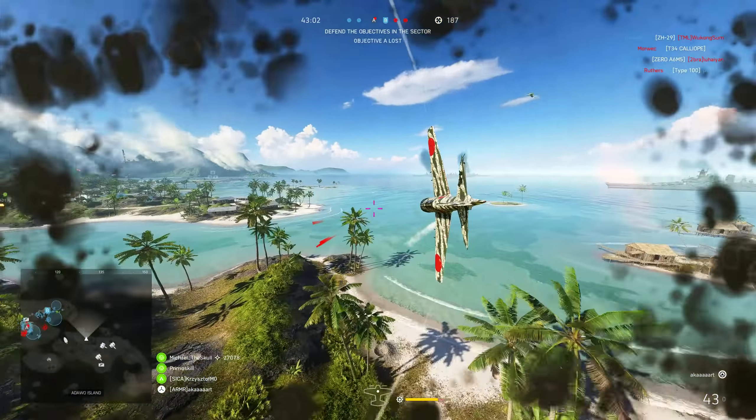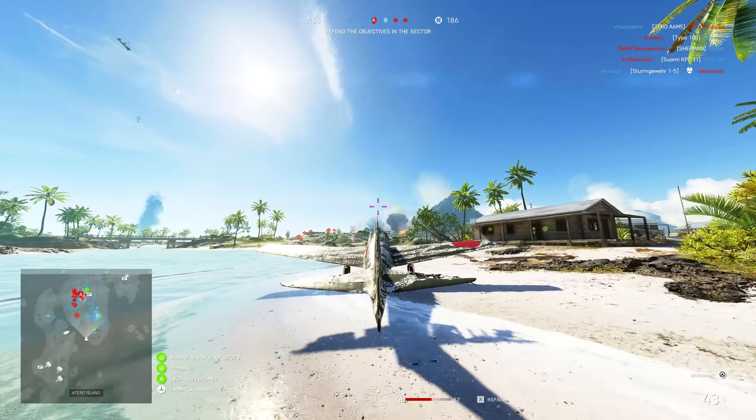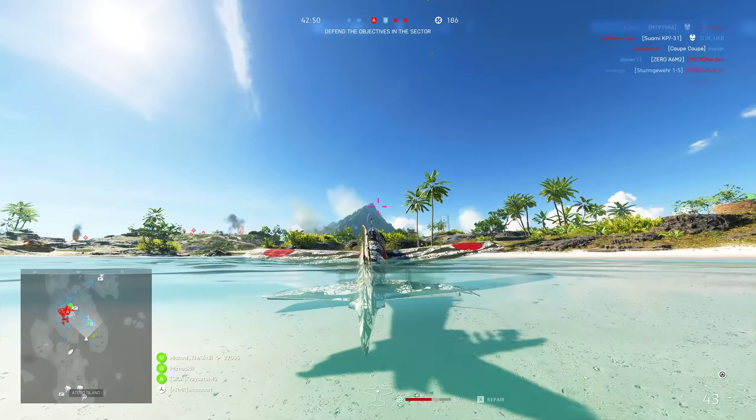I don't think it's a massive difference between the two planes — it might just reach a break point on a tank, where maybe you can one-shot a tank with the 1000-pound bomb but not the 800-pound bomb. I'd suggest going for the two times 532s on the Zero — a really solid choice.